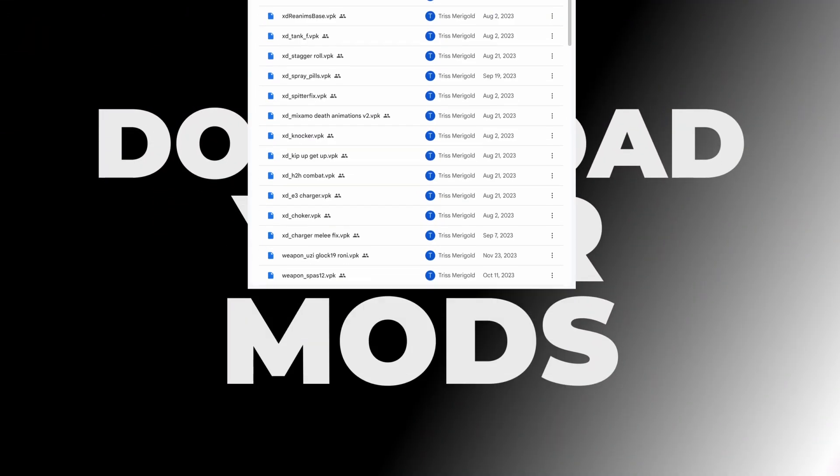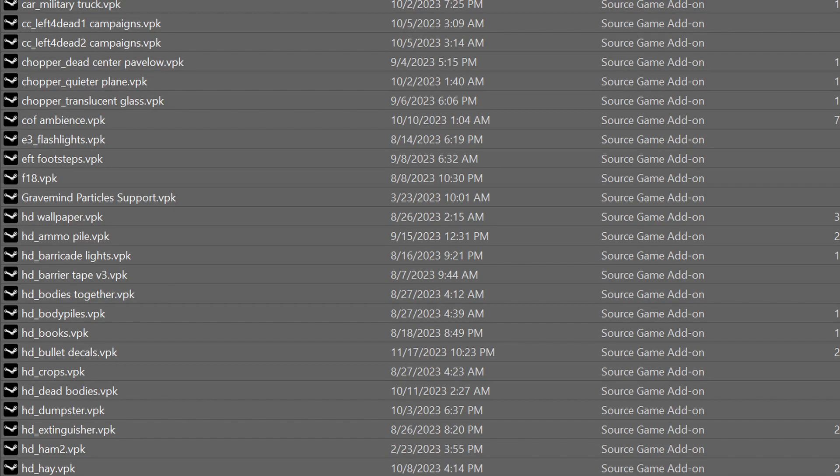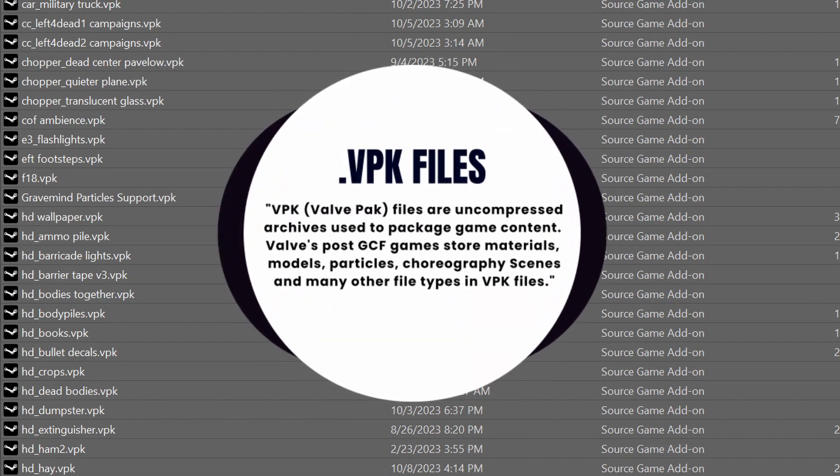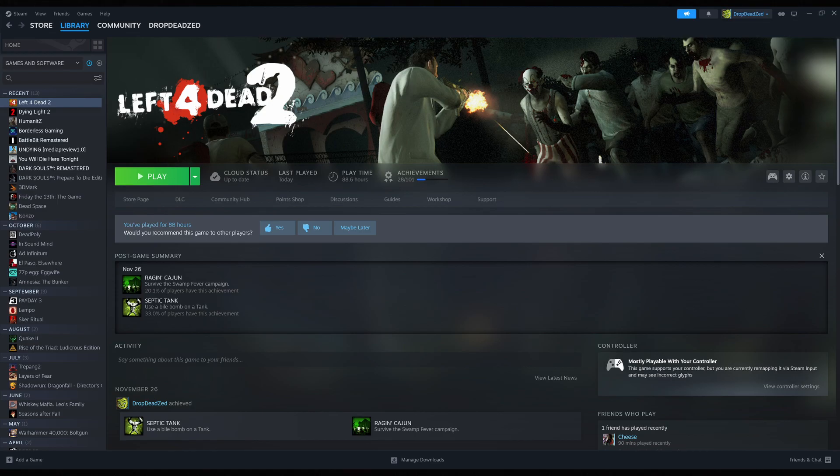You're going to want to go ahead and download the mod of your choosing. The file extension is .vpk. If you have several mods it might be in a zip file — go ahead and unzip that to a location of your choosing. Next, you're going to open your add-on folder for Left 4 Dead 2.